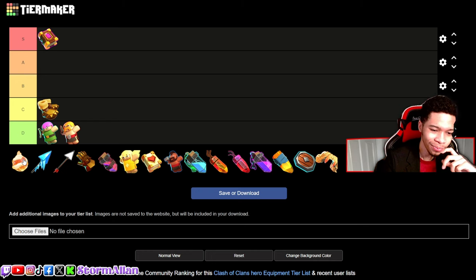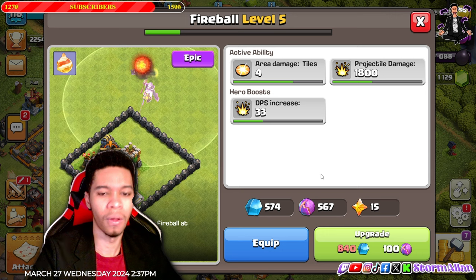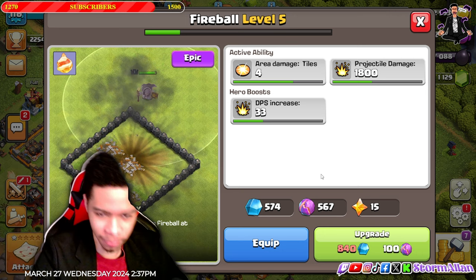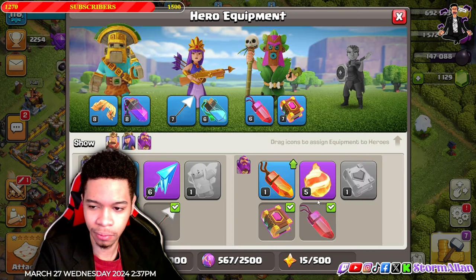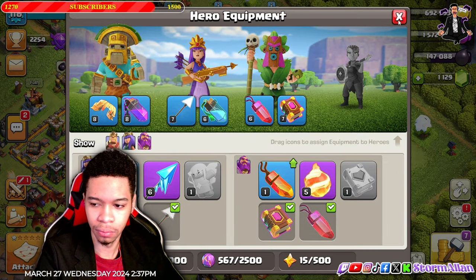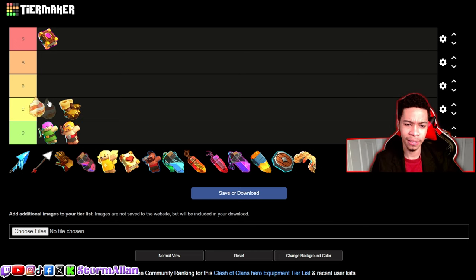Now we got the most controversial pick — the Fireball on the Grand Warden. I think it's pretty unique but very situational. If you pop it, you pop your Eternal Tomb if you're running that, or your Healing Tome if you're running that instead. So I'd say it's a B tier ability.